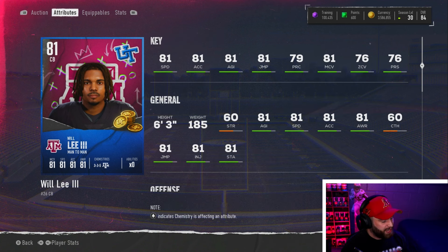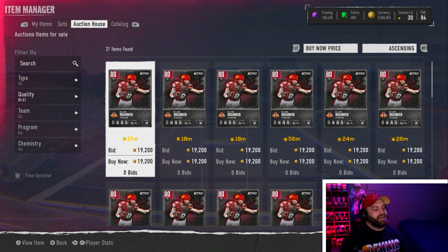Will Lee has a coin card up so I'll click that so he doesn't sell while we're looking at him. 81 speed is considered very good for the 50k max budget. He's six foot three — a six foot three, 81 speed corner is literally by far the best corner you're going to find in this budget. He also has really solid man coverage. In a zone-heavy meta, being six foot three playing most zones is the best you can get for this price range. Will Lee is a dog.